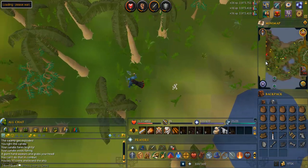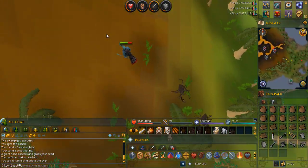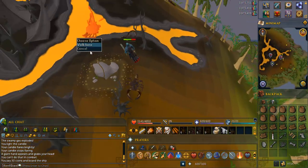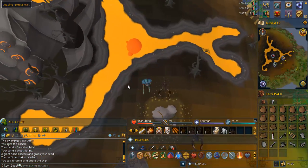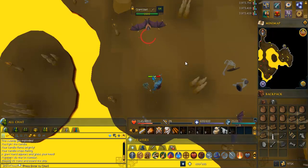Head further west and go down the volcano. Kill a giant bat and pick up the giant bat wing.